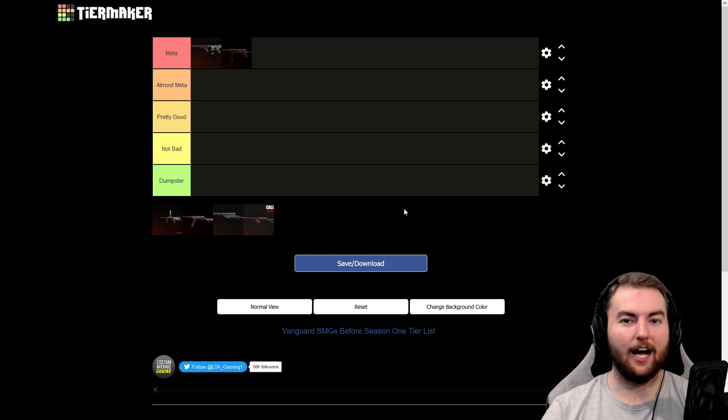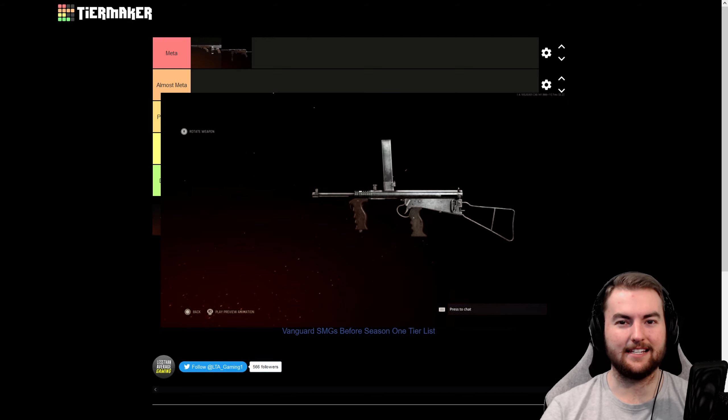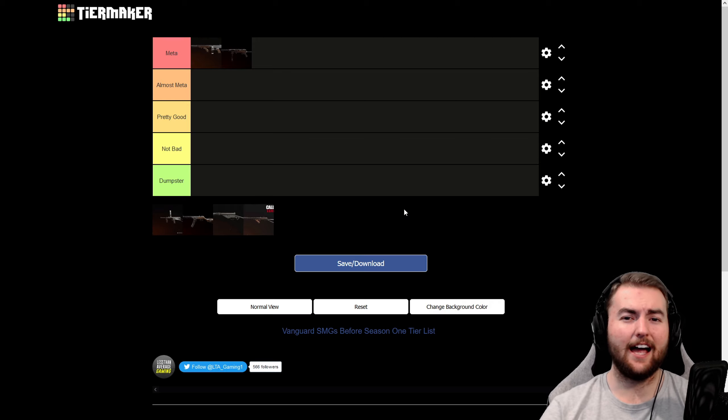Next, we have a weapon very close to my heart being an Australian — the Owen Gun. This is the favorite weapon of the Australian operator in the game, Lucas, and also a weapon entirely serviced by Australians in World War II. With the right magazine attachment, you can get a two-shot kill here — 50 damage per bullet at about 480 rounds per minute, giving a TTK value of about 140 milliseconds. But if you've used the Owen Gun, you can see it has the magazine on top of it, which makes it very hard to use. It's like you have an eye patch over the right side of your screen, because the magazine literally just sits in the way.